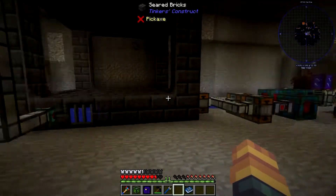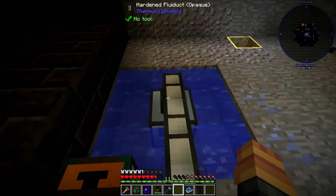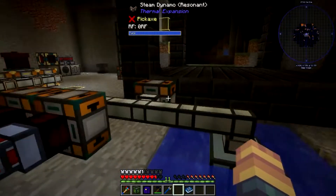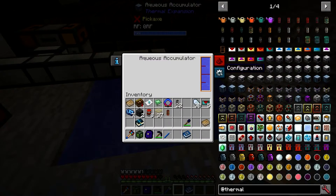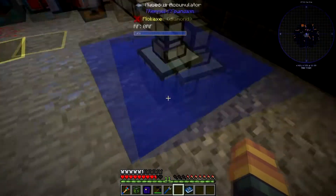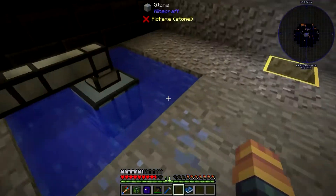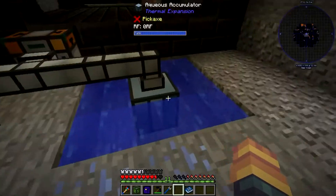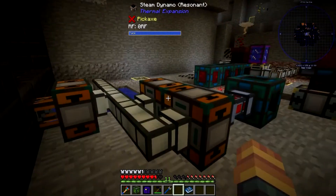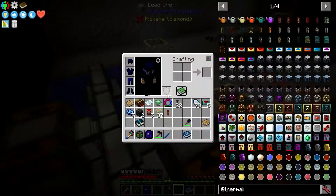I'll link the past video in the description. I used flux ducts to provide water. You need an aqueous accumulator — you can use any water method but I like the aqueous accumulator. It just produces water and this is the most efficient setup. You don't need this much water around it, you only need two blocks, but having more water around it increases the amount it produces. Two blocks gives you the maximum water per operation.